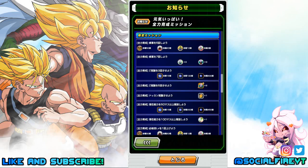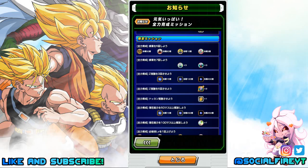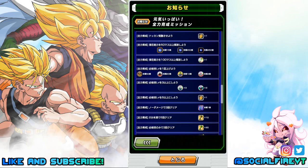For the time-limited missions: train five times for 50 of each of the different types of awakening medals; train seven times for three of the Supreme and Elder Kai awakening medals; Z-awaken three characters for 15 large, 100 medium, and 200 small hidden potential orbs of each type; Z-awaken five characters for two Dozing Kais; and Dokkan awaken one character for one Dragonstone.